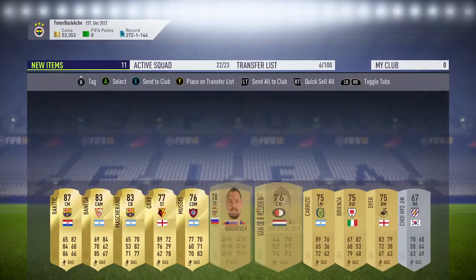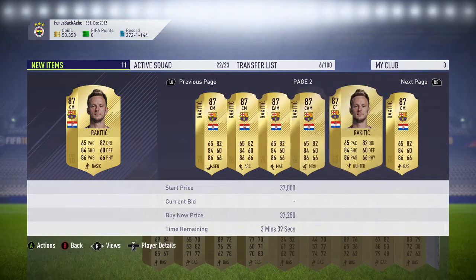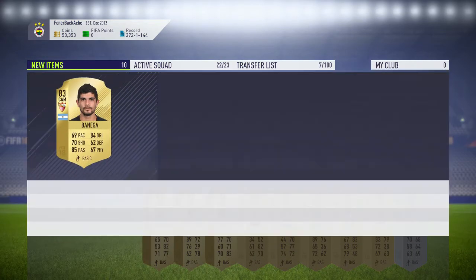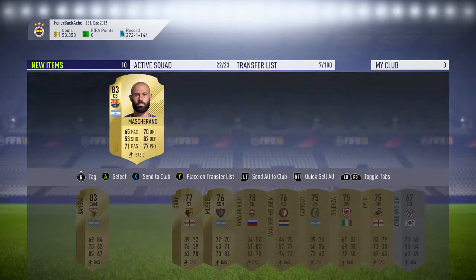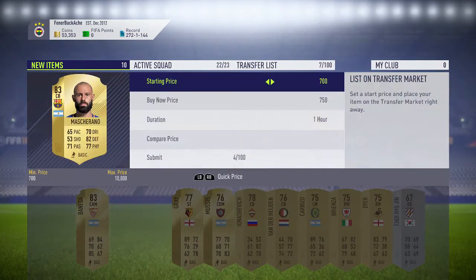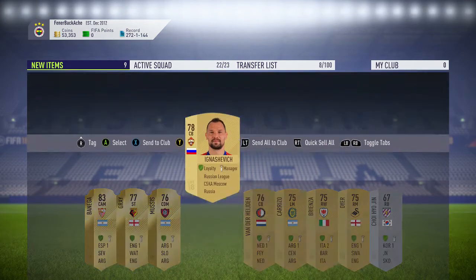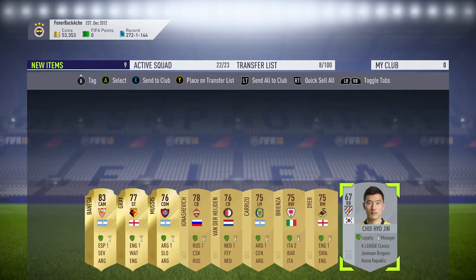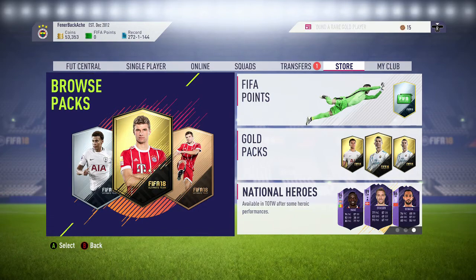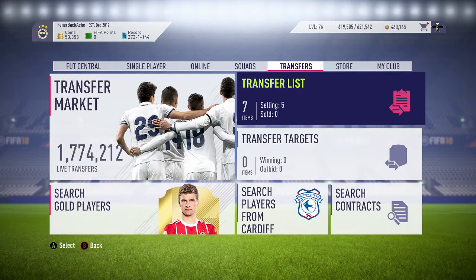A decent silver too — 2.3k or 2.4k was the cheapest so I'm going to put him up for that. Let's check how much Rakitic goes for because that is a brilliant pull — about 20 to 25k, pretty decent. I'm really happy with that. Mascherano might sell because he's Barcelona and you might need him for an SBC. Andre Gray won't sell. So yeah, pretty decent overall. I had most of the players already in my club, so to get a 25k player is actually really good. If you enjoyed the video please give it a thumbs up and subscribe.